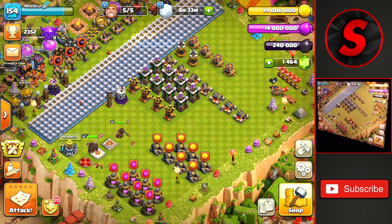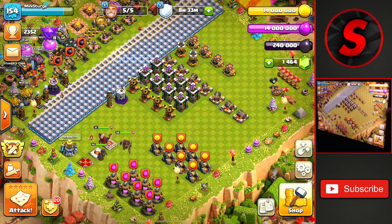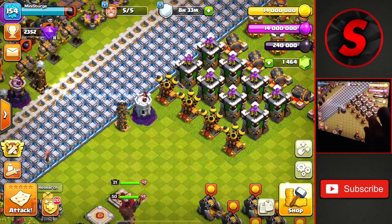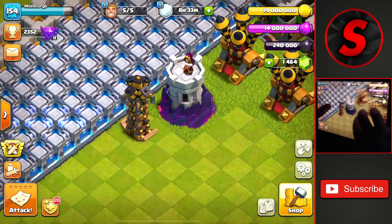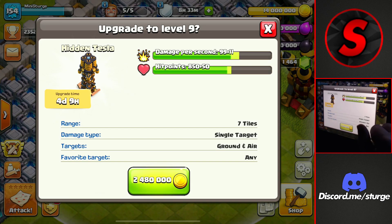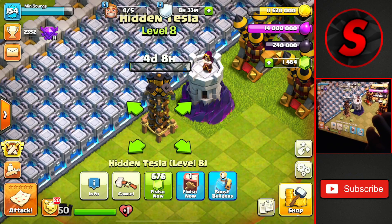We're going to start off with some gold upgrades, going to go around the defenses here — that's mainly what I will be upgrading with the gold so far. The first one's going to be a little small upgrade: getting the new Tesla up to level nine, up to par for town hall 11, at 2.48 million gold and a four day, nine hour time. Getting that done there, not too bad.